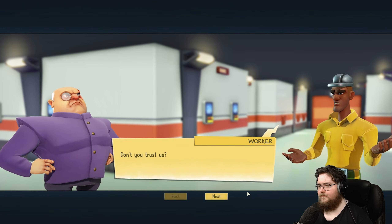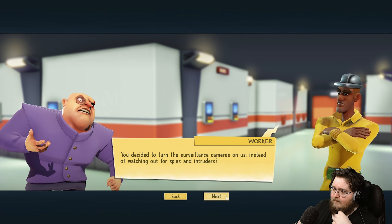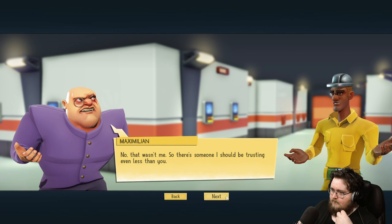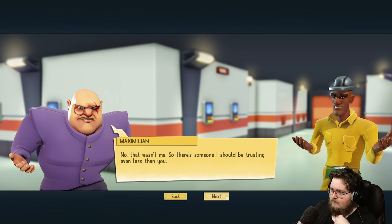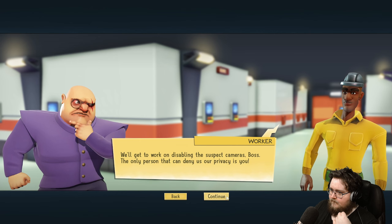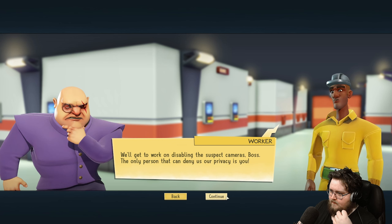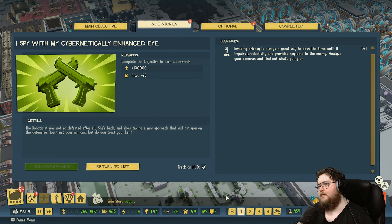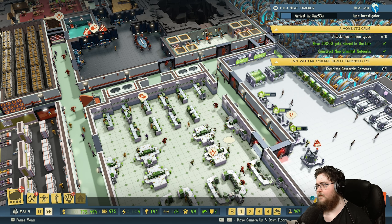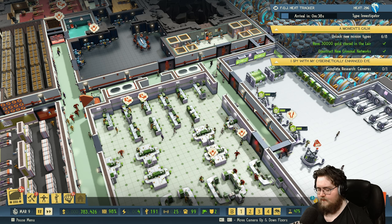Don't you trust us? I don't trust anyone. You decided to turn the surveillance cameras on us instead of watching out for spies and intruders. No, that wasn't me. So there's someone I should be trusting even less than you. We'll get to work on disabling the suspect cameras, boss. The only person that can deny us our privacy is you. We can research cameras soon.